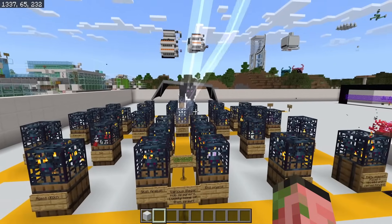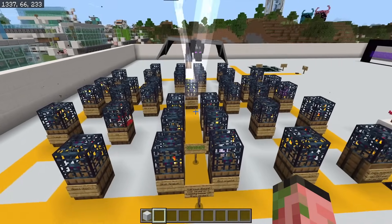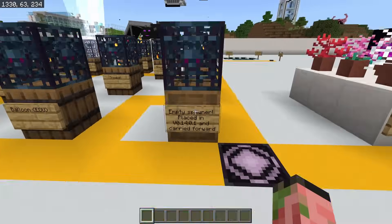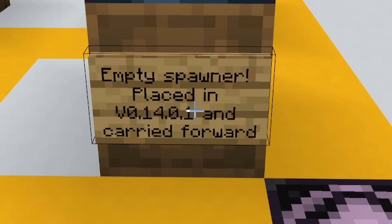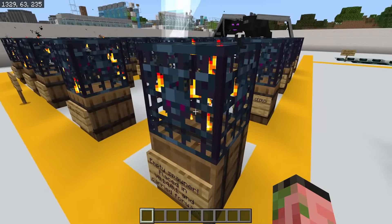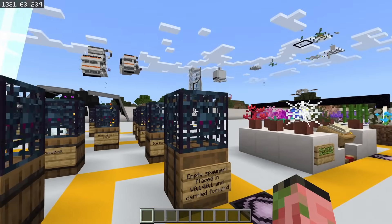None of these guys actually spawn anything, which is great, because it would probably destroy the area basically instantly. This right here is also an empty spawner I brought all the way from 0.14.0 — I placed it down and it had nothing in it. I brought it forward and it continues to have nothing in it, but it keeps lighting up.